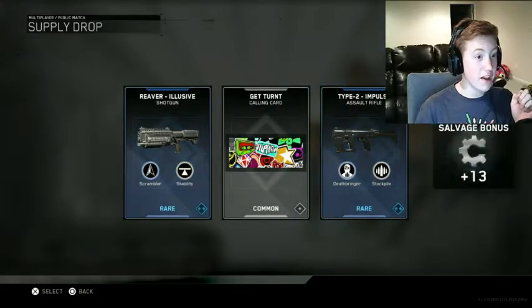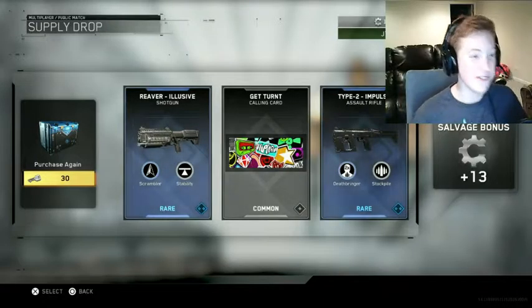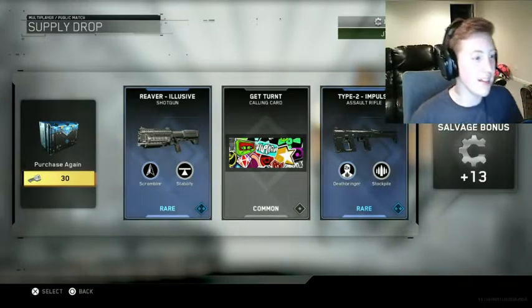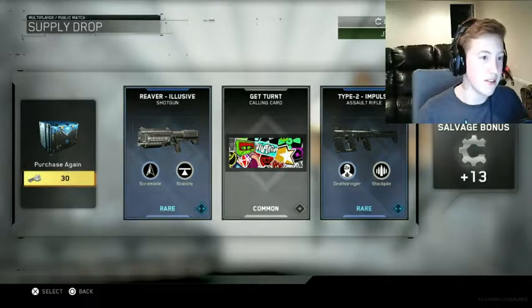Reverse Shotgun and Type 2 Assault Rifle. Nice. That's the one that like splits into two pistols. And then we got a Get Turnt Calling Card. That's nice. And a salvage bonus of 13, so that's good.